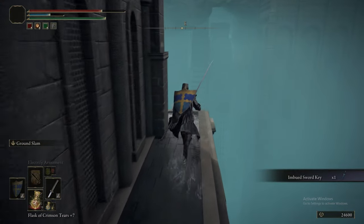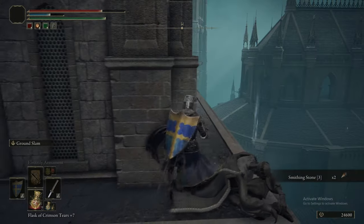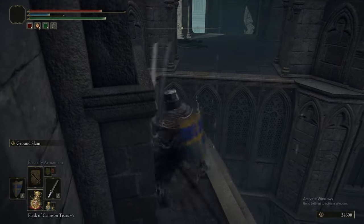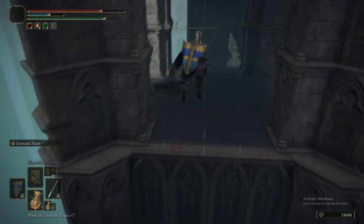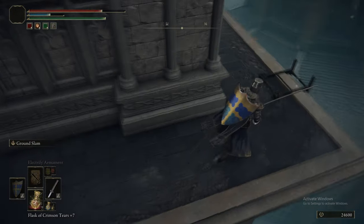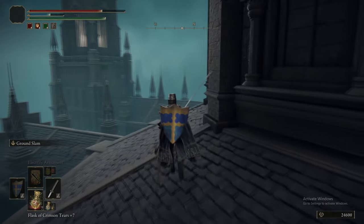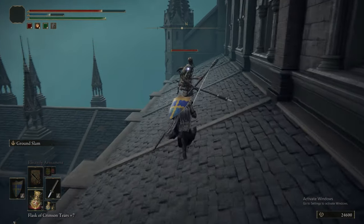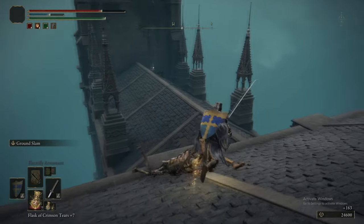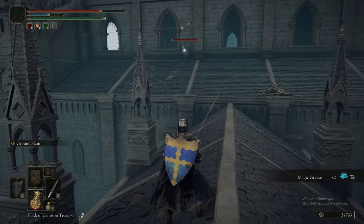Remember, we can use those Imbued Sword Keys at the Four Belfries to go to three various locations. We've already done the important one in a previous part. I did say four belfries and then three locations - for some reason it is only three locations but there is four belfries. One of the belfries had an imbued key in front of it and that's all it was there for. It makes me feel dirty, actually.